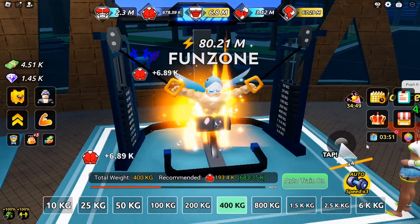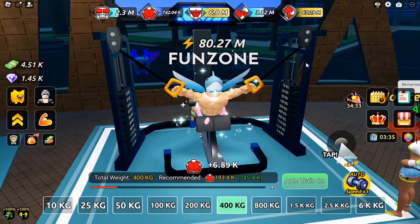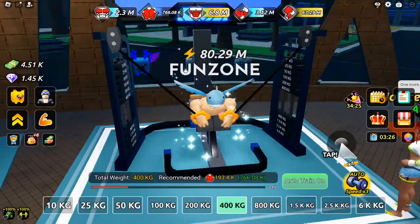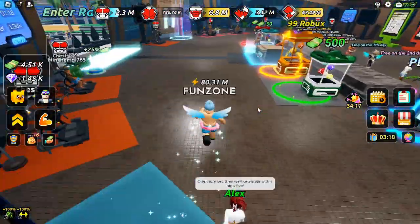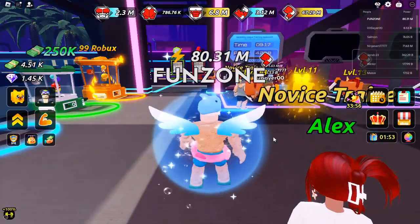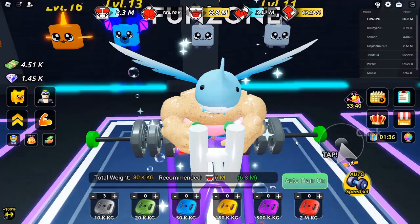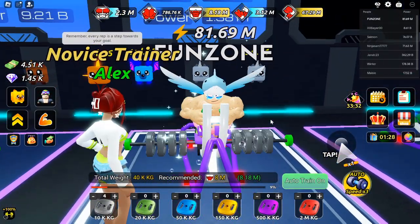Worlds. Swim League features multiple worlds to explore and conquer. You'll start in the first world, which is unlocked by default, and can progress to up to five different worlds by defeating the champion of each. With each new world, the difficulty increases, presenting you with tougher opponents and higher power requirements.